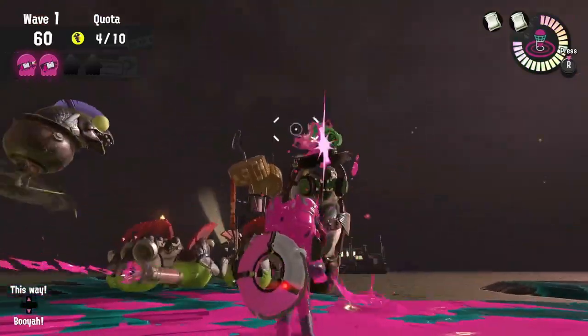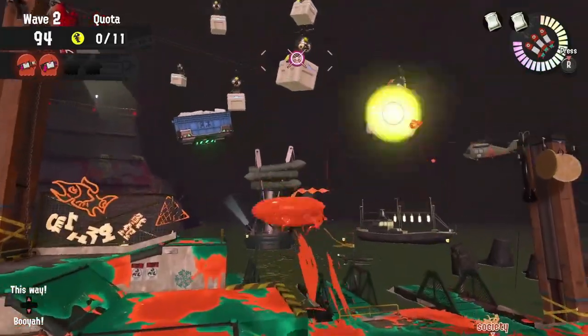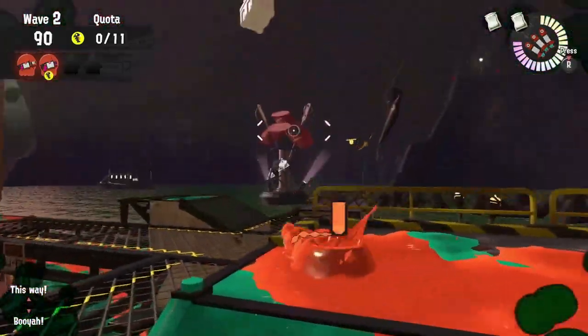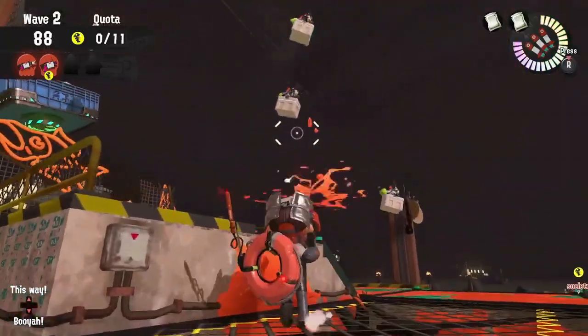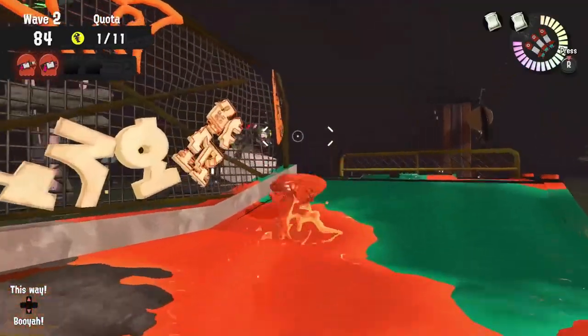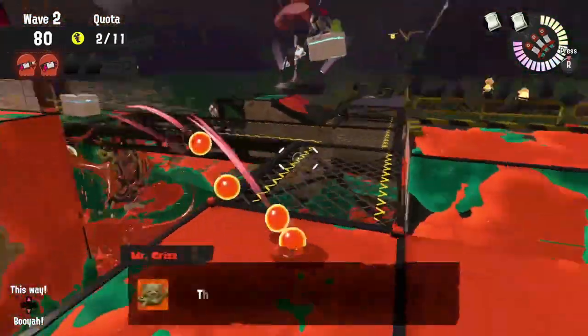On a Mothership occurrence, the 52 Gal and the OctoBrush can do a pretty good job dealing with coolers on approach and running eggs. The H3 and the 96 Gal can do a great job splatting those Chinooks on approach, but don't forget to keep an eye on that Mothership so you can start causing some damage on approach. You will have to use the viewing platform area, but any extra damage you can cause to that Mothership keeps those eggs that much safer.